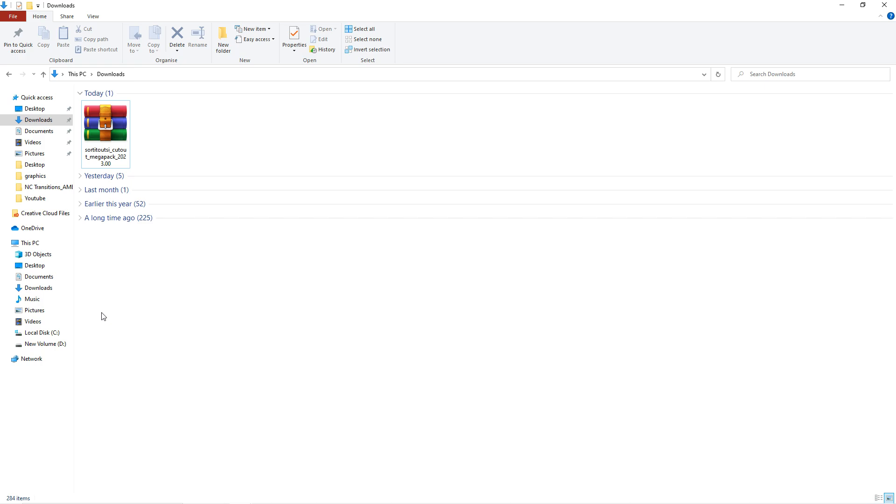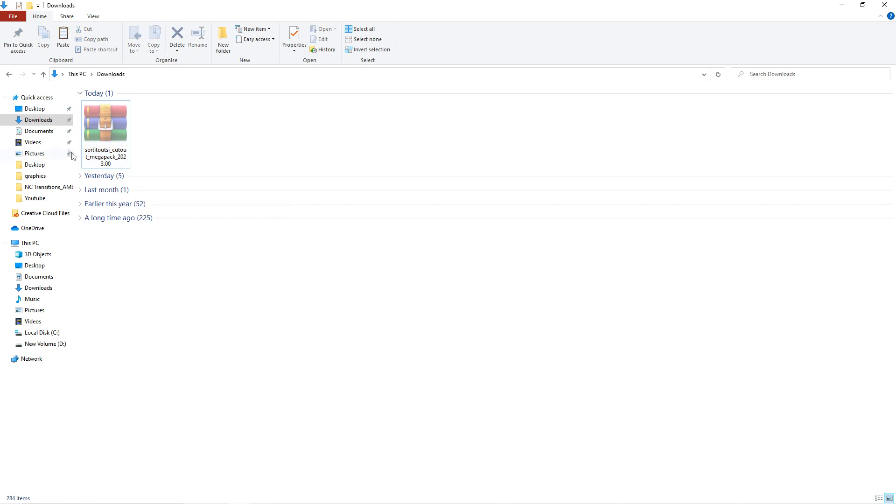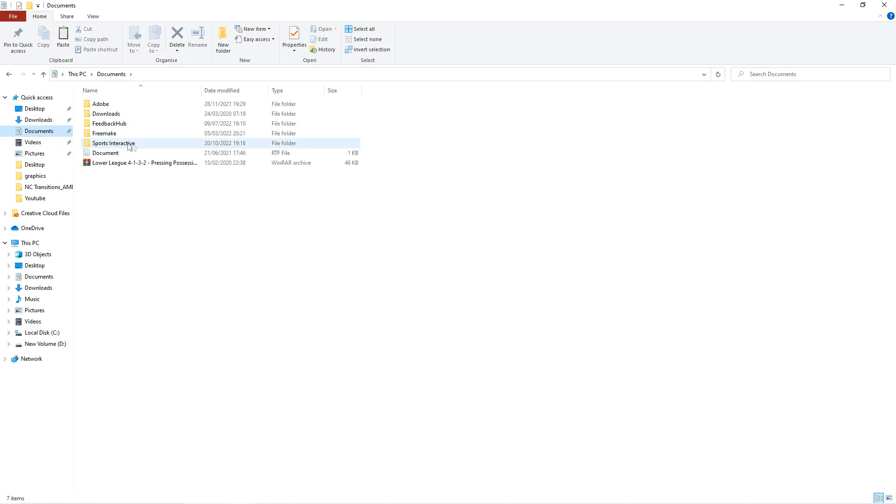Once downloaded, the WinRAR file will be in your downloads folder. As you can see, the SortedOutSI cutout Mega Pack is ready to go. What you need to do is right click and cut that file. You then go onto your documents tab, Sports Interactive, Football Manager 2023.